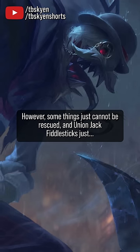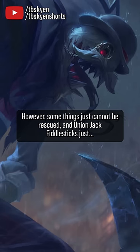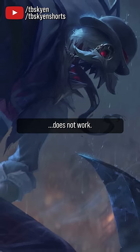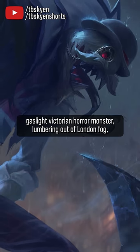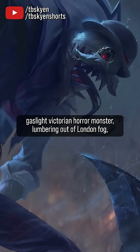However, some things just cannot be rescued, and Union Jack Fiddlesticks just does not work. The splash art is a bit deceptive, depicting Fiddlesticks as a gaslight Victorian horror monster lumbering out of London fog.